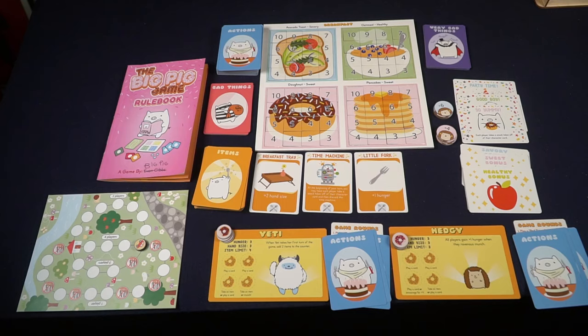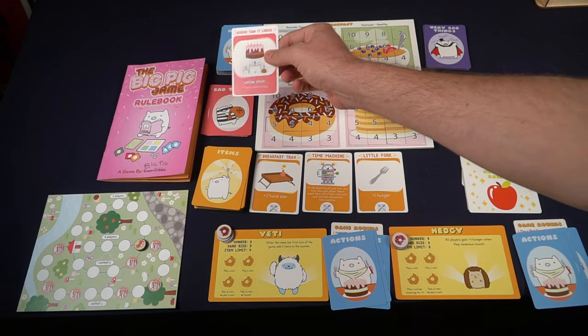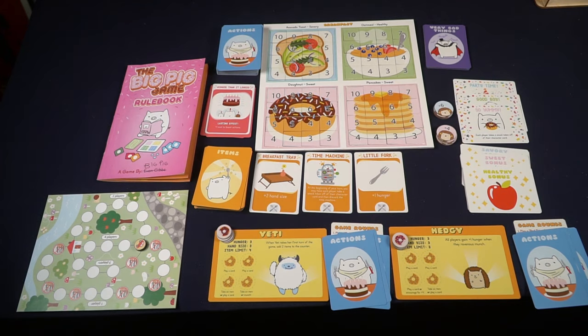Okay, let's talk about how to play — it's very simple. The first thing you're going to do, while looking at your player reference card, is play a bad things card from the top of the bad things deck. Some of these are lasting effects that remain in play until the end of the round, and others are simply discarded after use.